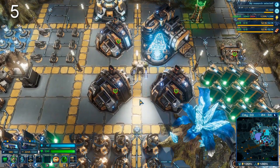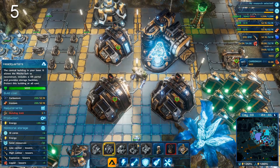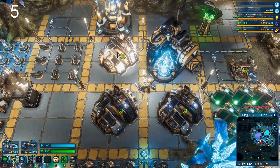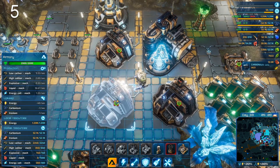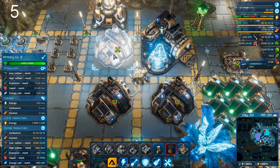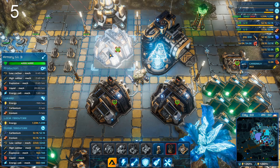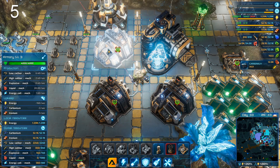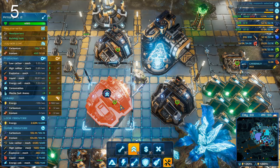The next tip is about core buildings — things like armories. It's easy to build an armory and think you're done, but there's a big difference between a level one and a level three. The energy and resource consumption is higher for level threes, but you still get meaningful extra value. Since energy and carbonium and ironium are fairly cheap, always upgrade these to keep them performing as well as possible.